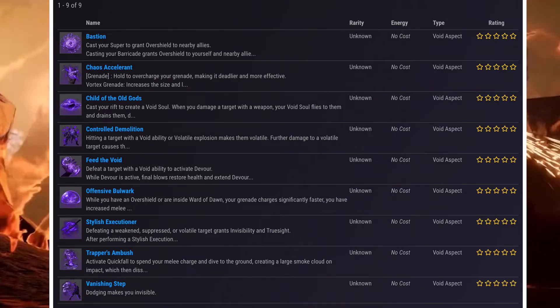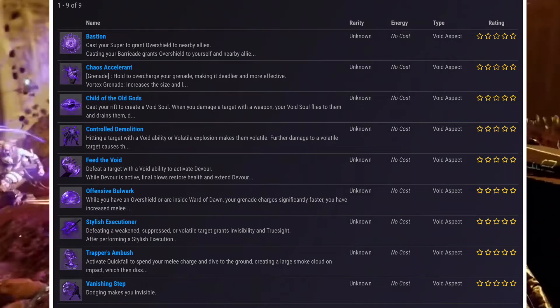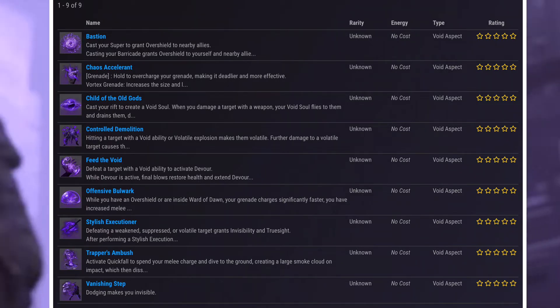Offensive Bulwark: while you have an overshield or are inside your Ward of Dawn, your grenade charges significantly faster. You also have increased melee range.